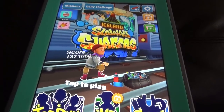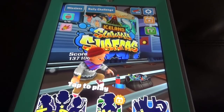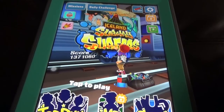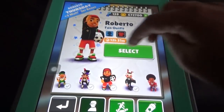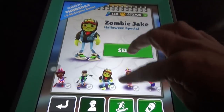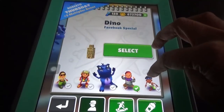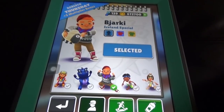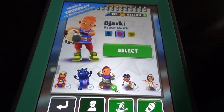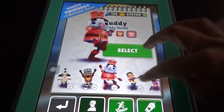Welcome to book 50. Today I'm going to show you the new map as part of the world tour. The new map is the Iceland map in Subway Surfers. The Iceland special character is him, with the jerky. This is the normal outfit, the power outfit, and the Fisher outfit.